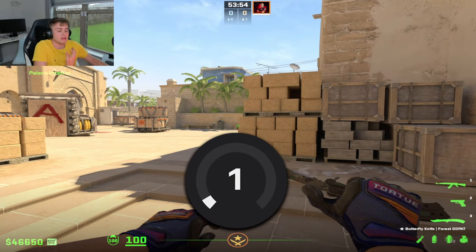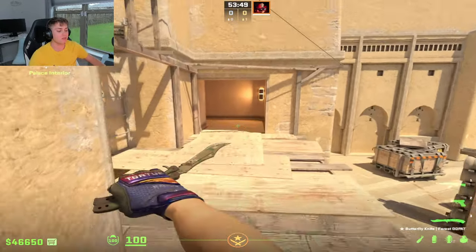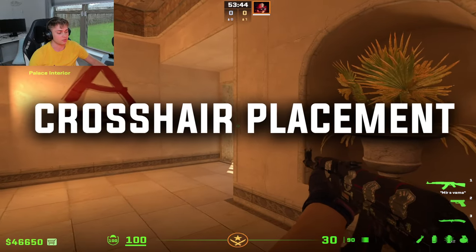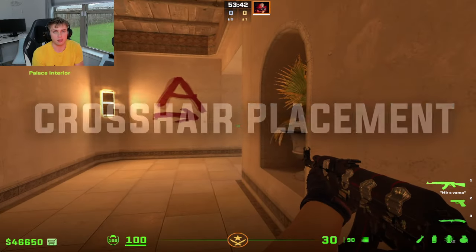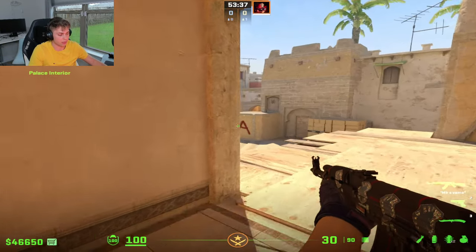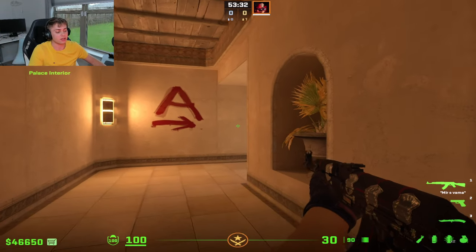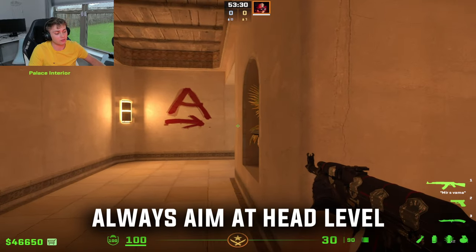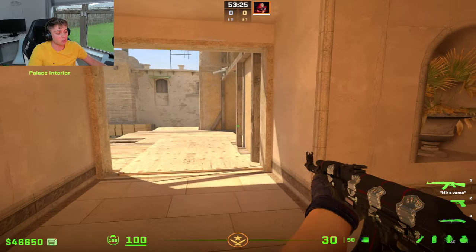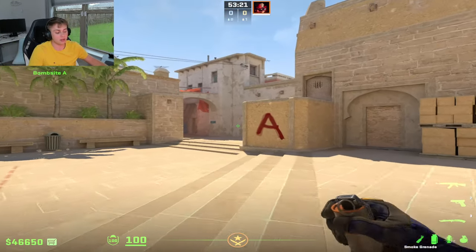Let's get into level 1. How can we get better at this low level? You are quite literally at the bottom of Faceit — the worst rank. The biggest mistake I see level 1 players making is crosshair placement. You're going to be new to the game, but one thing you need to understand is a lot of you are running around with your crosshair in random spots. I want you to start thinking: where is my crosshair? Attempt to put it at head level, wherever you're peeking.